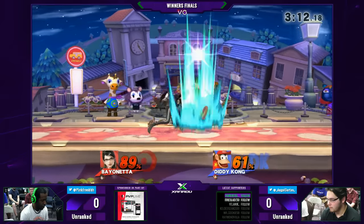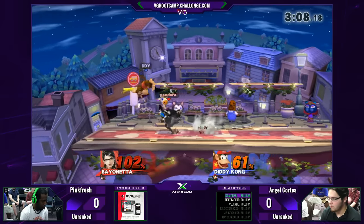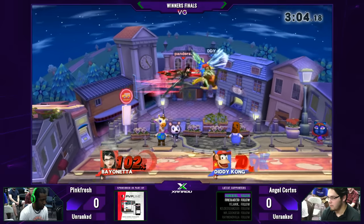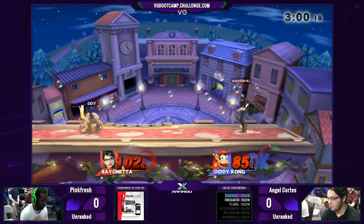0-to-61, just like that. But Angel staying composed, finally starting his own offense. We're about to see the Smash 4 classic come into play, where it wasn't close at first, but it's about to be close because rage is becoming more and more of a factor every time Angel hits Pink.